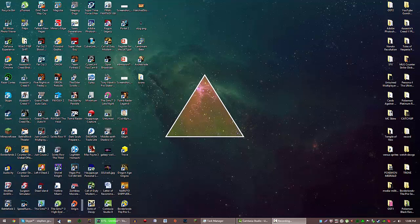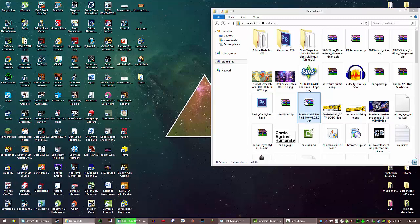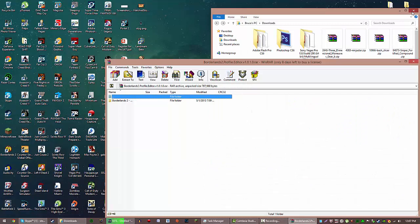I'm going to have the link in the description for this tool. All you have to do is download it. The name of the file is going to be Borderlands 2 File Editor version 1.0.1.0.rar. I'm going to upload the RAR file and all you're going to want to do is open it. Make sure you have WinRAR.